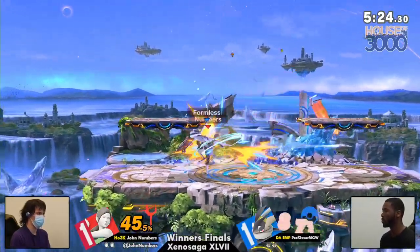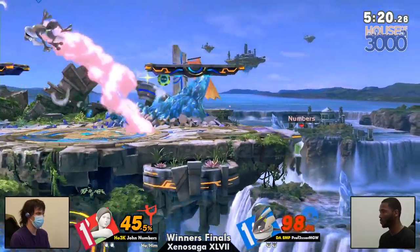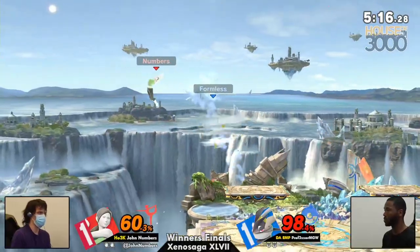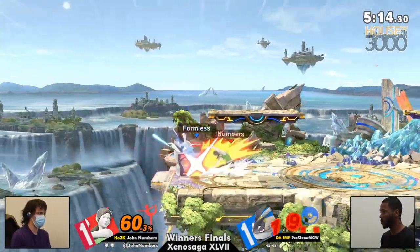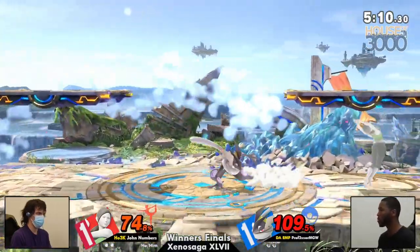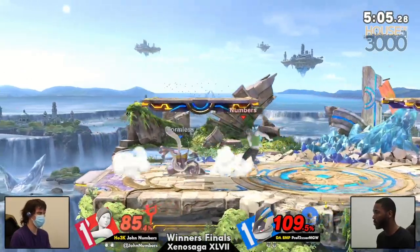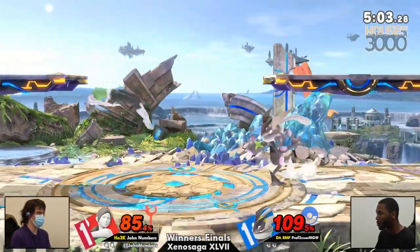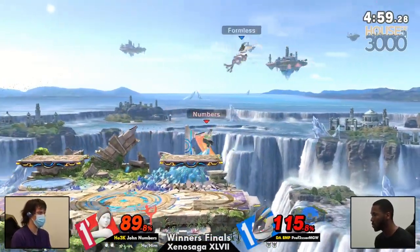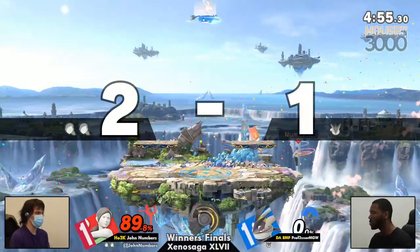One deep breathing combo was all it took for John to get back into this game and retake the percent lead. MGW calling out the Sun Salutation — he went for it again, the Bair vs. Sun Salutation exchange. He's starting to call out these Sun Salutations at point-blank range, knowing that Numbers can't always pull the trigger there because it's a mix-up. If he pulls it every time, well, that works for Numbers in the long run.